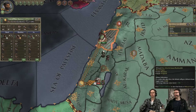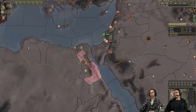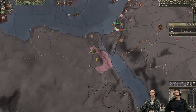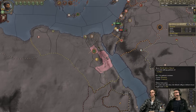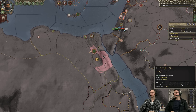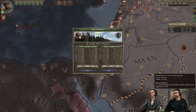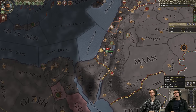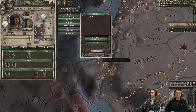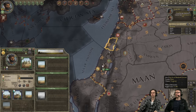Smallpox! There's a smallpox outbreak in Egypt. We're close to Egypt, but it looks like a small outbreak so I don't think it's going to spread any further. Yeah — it's not bigpox. And there we go: we won the war and I got my precious title back.